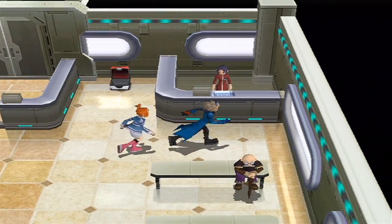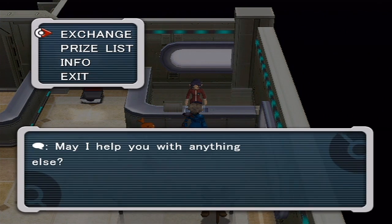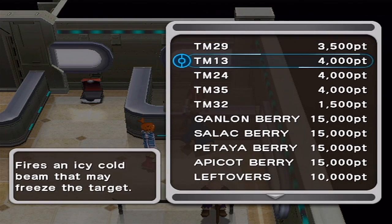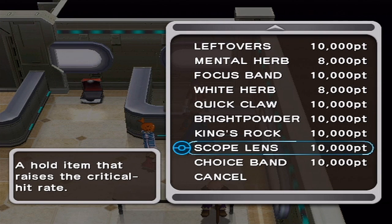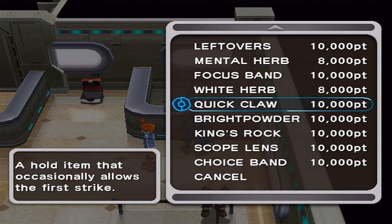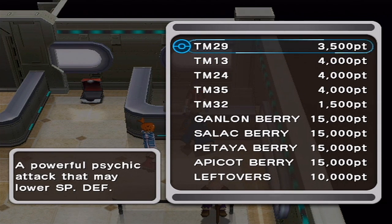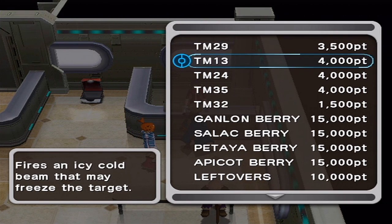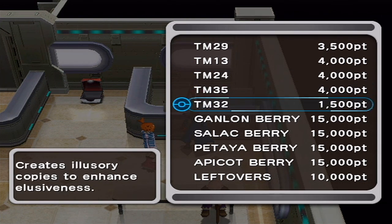So there's this chick over here where you can exchange coupons - you don't have enough coupons yet for exchanging. These are the things you can buy with your prize money. You can buy all of these: Choice Band, which raises Attack power; Scope Lens for critical hit rate; King's Rock to cause flinching; the Quick Claw, which is good; Focus Band; Leftovers, really good. And then some TMs - TM29 is Psychic, that's Ice Beam which I kind of want, that's Thunderbolt, Flamethrower, and Double Team.